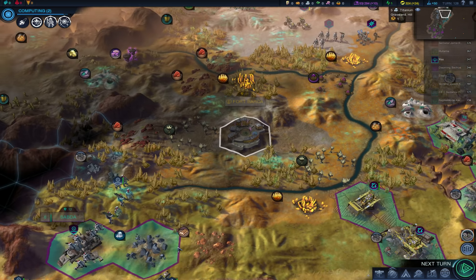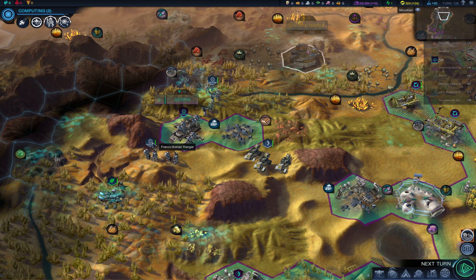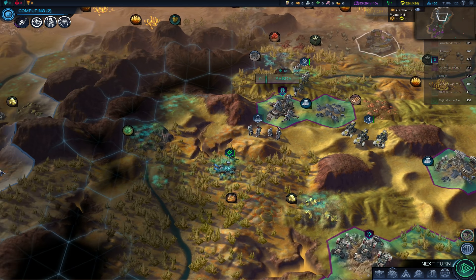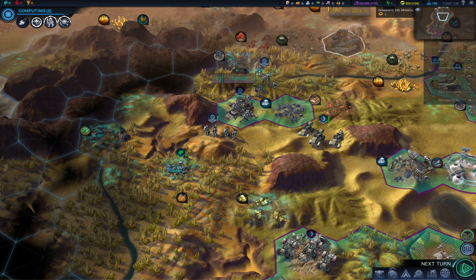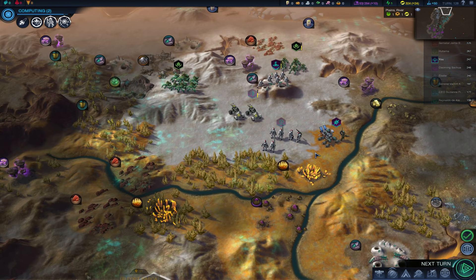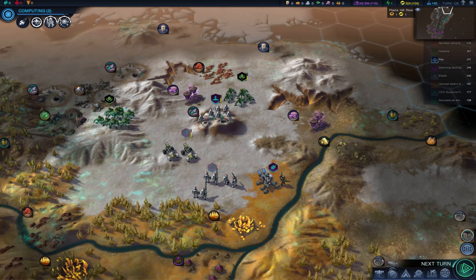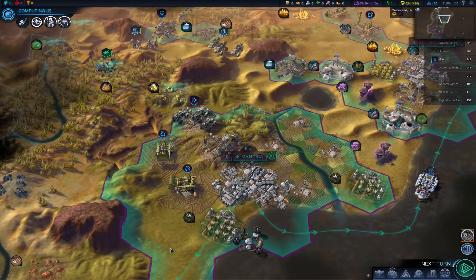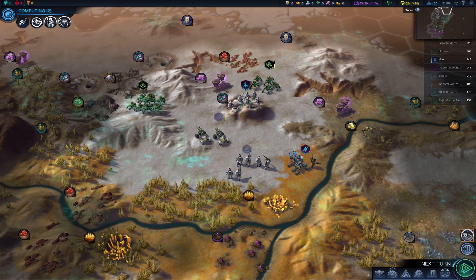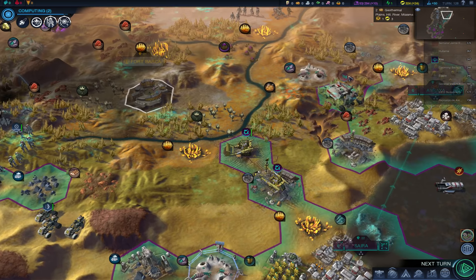We still have some nests I'd like to clear, as there are a lot of aliens. Also I don't like these Franco-Iberian units around my outpost. I have a feeling that once I develop this city, Franco-Iberia will start complaining that I am settling cities too close — all the things that AIs usually do. I really have to be prepared for a war. The goal for this part: build units and more units.